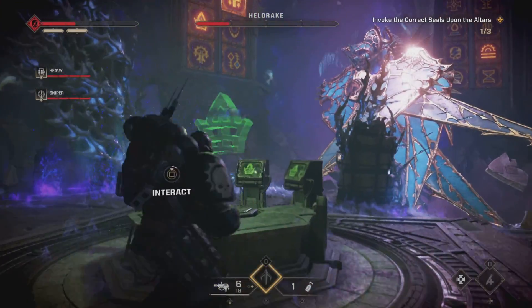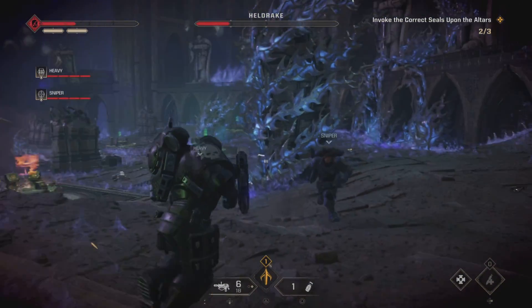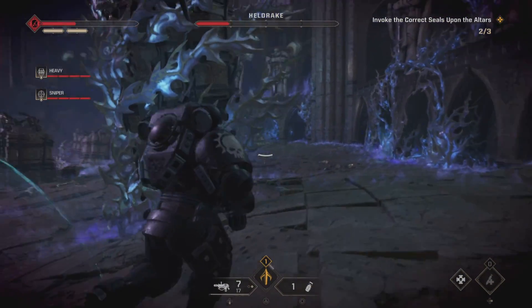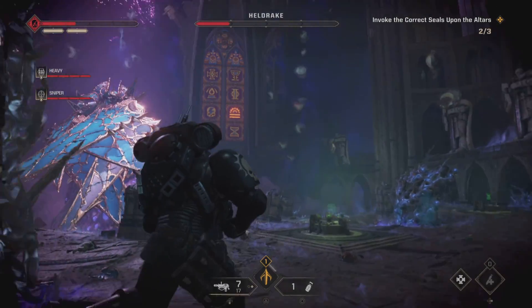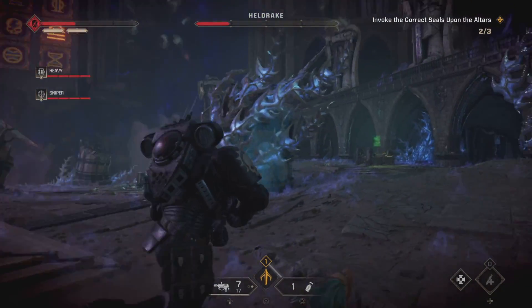There's so much going on and it's very noisy at this stage, but that's what you need to do — look at the symbols on the stained glass window, then run to the terminals and match up the symbols. Once you've done that correctly three times, you'll be able to shoot the Helldrake.